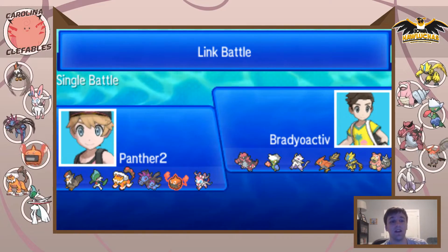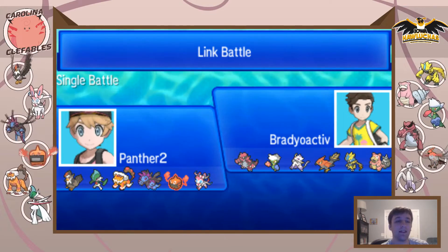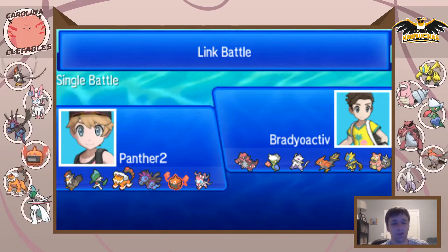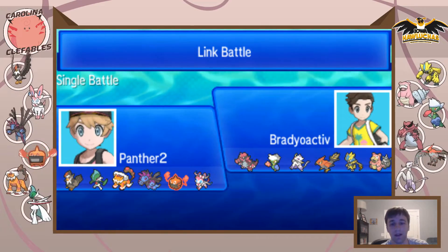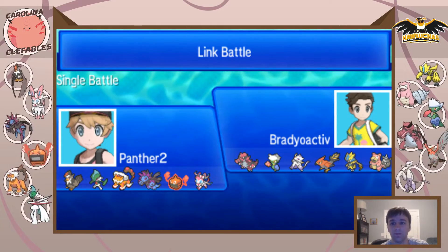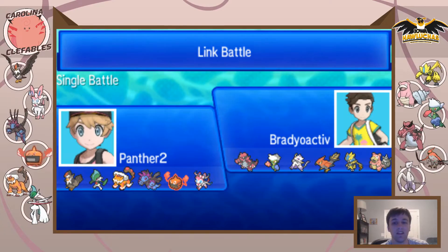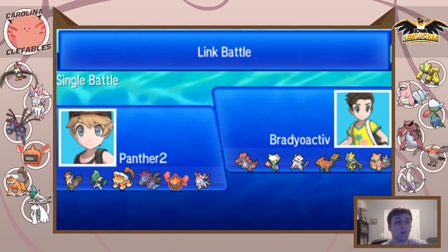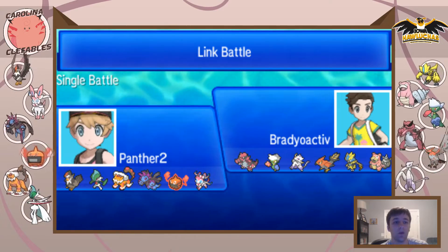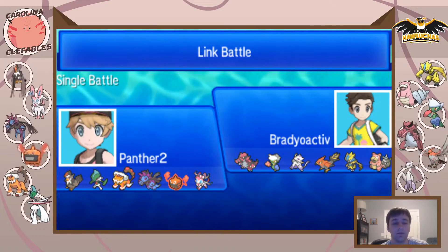Brady decided to leave the Mega Mawile and the Torn-T at home this week, which is understandable. He has Landers and a Rotom Heat, but he's got a scary team nonetheless. He has Slowbro, which really gives my team some problems, Zero Aura, Roserade, Croconaw, Talon Flame, and Meenshao.